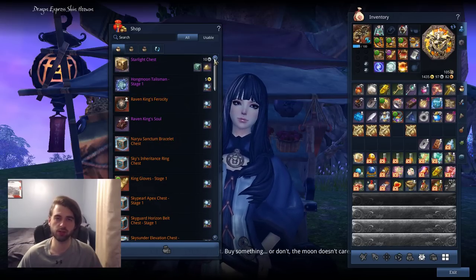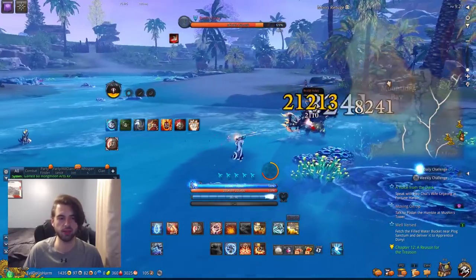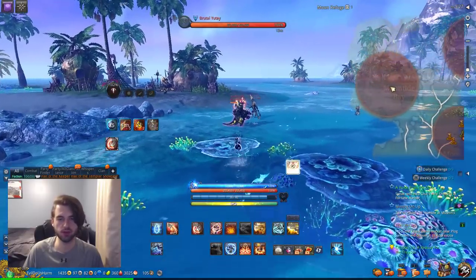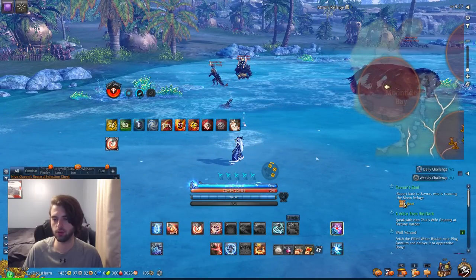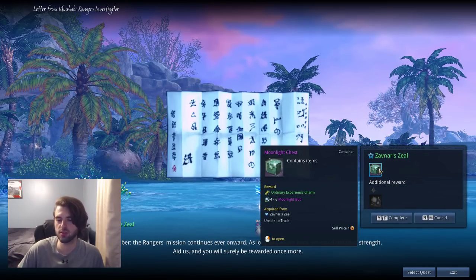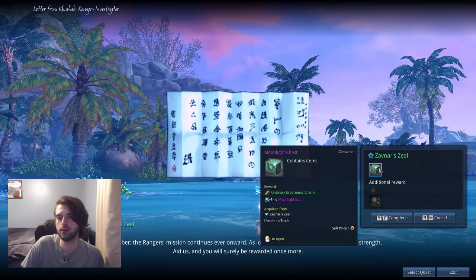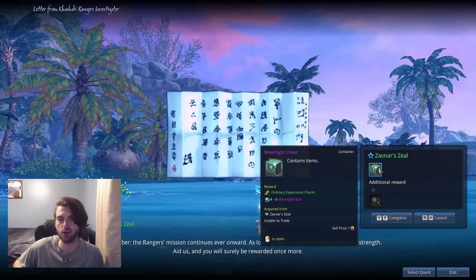I've navigated over to my favorite farming location in Moon Refuge — Moontide Bay — where I just go around in a circle killing everything. I'm up to 17 out of 20 enemies, and as you can see while you're killing them, they're going to drop little bags with blue markers over them. Pick up the bags — that's how you get the Banestones. Once you get to 20 enemies you're going to complete Zavnar's Zeal, which rewards you with the Moonlight Chest. The Moonlight Chest has four to six Moonlight Buds, and this is a repeatable quest — you can farm it as many times as you want. If you're with a party, kills count together, so you can speed things up.